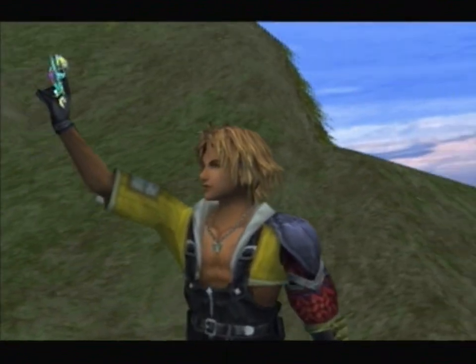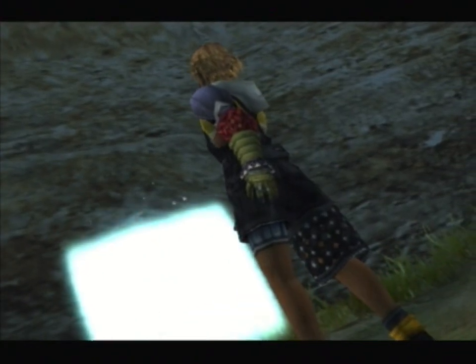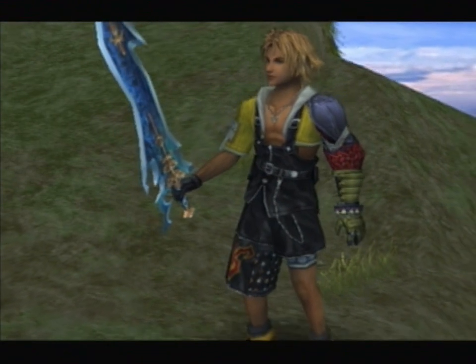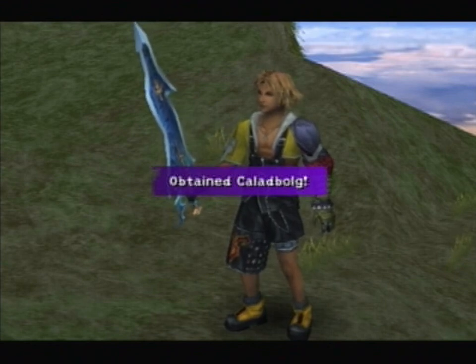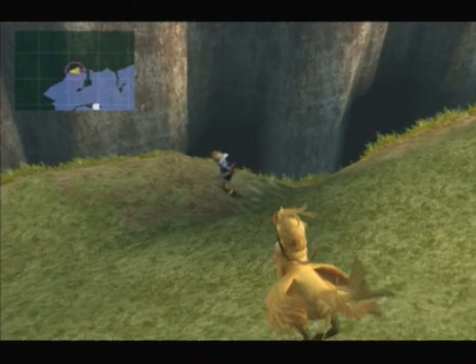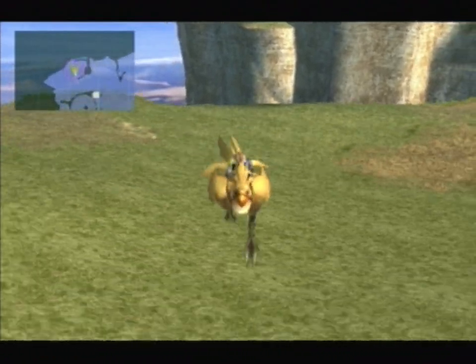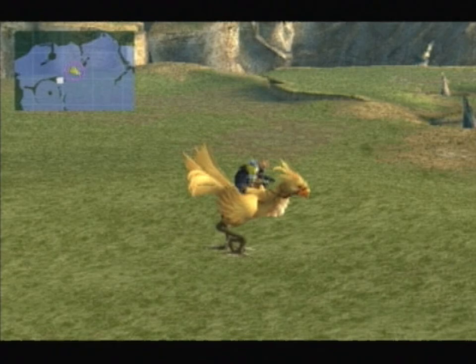Head all the way to the northwest of the Calm Lands. There's a tiny little ridge that sneaks down here. The guy usually stands about here and won't let you pass — but once you beat the record, nothing stops you. The Celestial Mirror reacts down here. Use it, open the seal, and inside is Tidus's Celestial Weapon — the Caladbolg! In various versions it's actually called the Ultima Weapon, but in the English version it's called the Caladbolg.